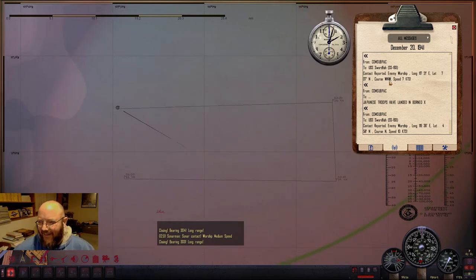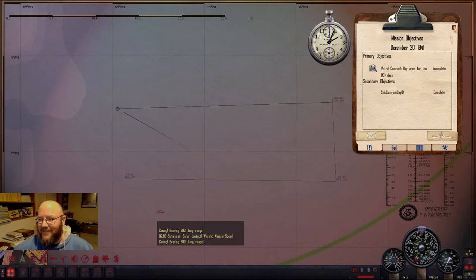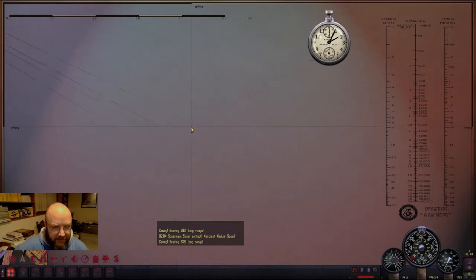We got ourselves a contact finally, after what, like five days. When did we sink that heavy cruiser? On the 14th, and here it is on the 20th, so almost a week. And we actually have a bona fide contact. Let's figure out — oh my goodness, look at this.